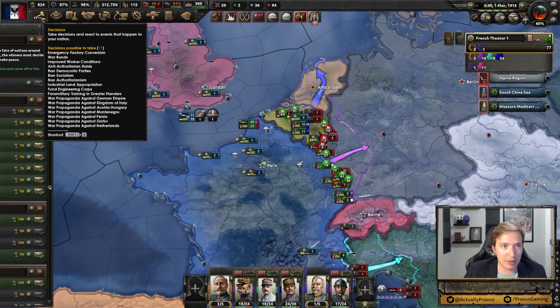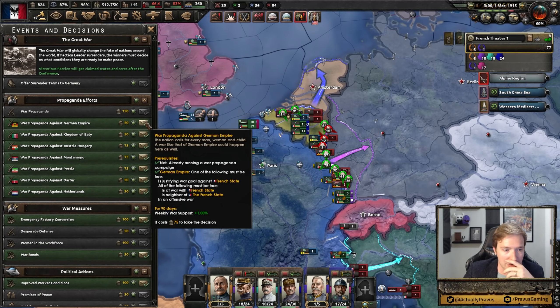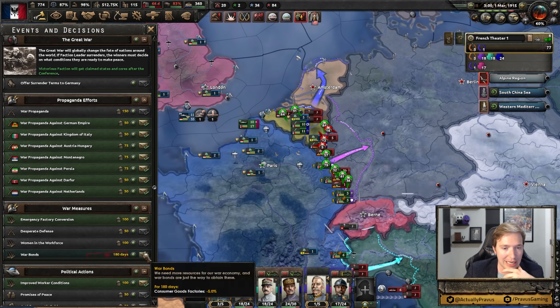Alright, so my fleets are moving around and getting prepared for a lot of fun stuff. We could go for some war propaganda efforts, and getting a little bit of extra weekly war support is nice, but not necessary. I will do war bonds and start basically just spending some of my political power in order to get consumer goods.